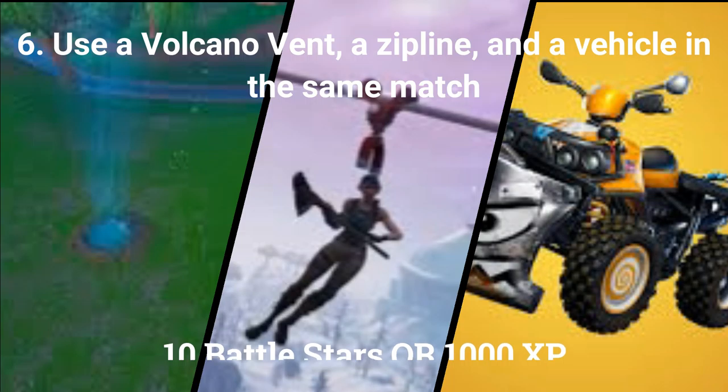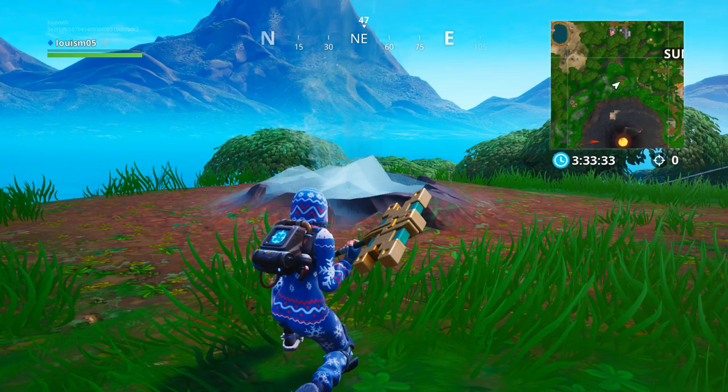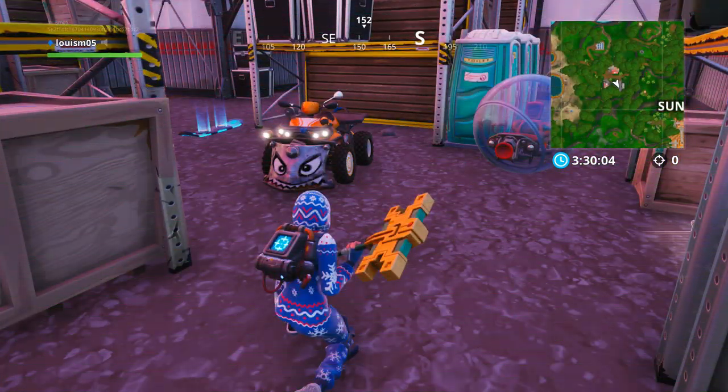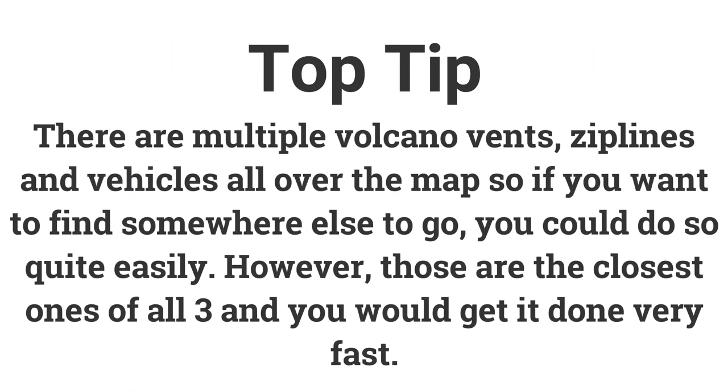The sixth challenge is use a volcano vent, a zipline, and a vehicle in the same match, earning 10 battle stars or 1000 XP. A good volcano vent to go to is the one just north of the volcano. Then you can dive straight towards the zipline just northwest of Sunny Steps. Once you get off the zipline, run west towards the red building — inside there should be a baller, drift board, or quad crasher, or all three. There are volcano vents, ziplines, and vehicles all over the map, but these locations are the fastest route.